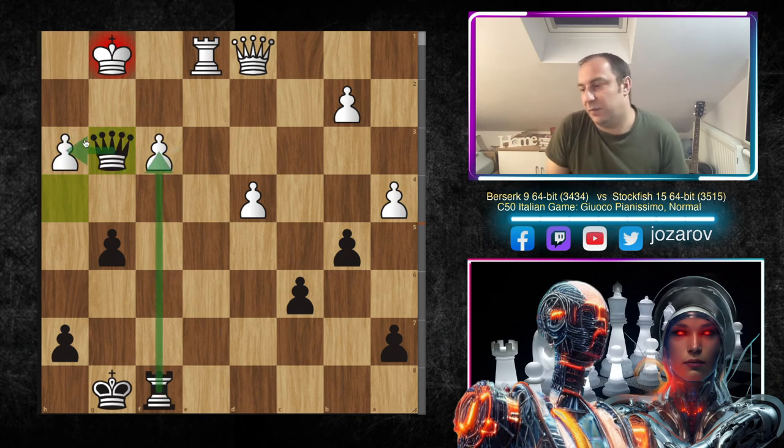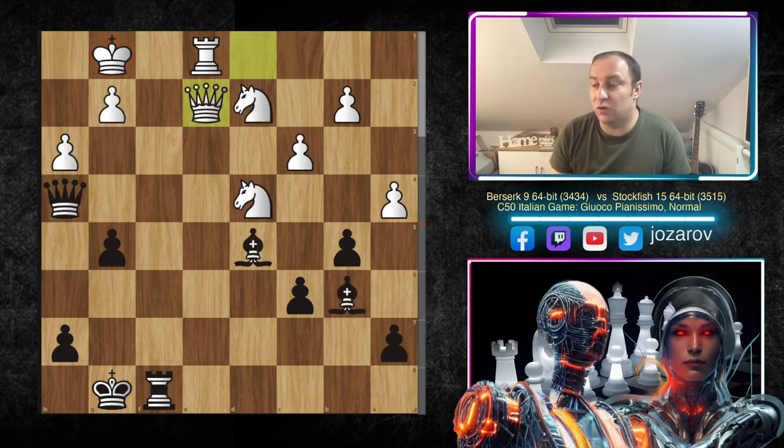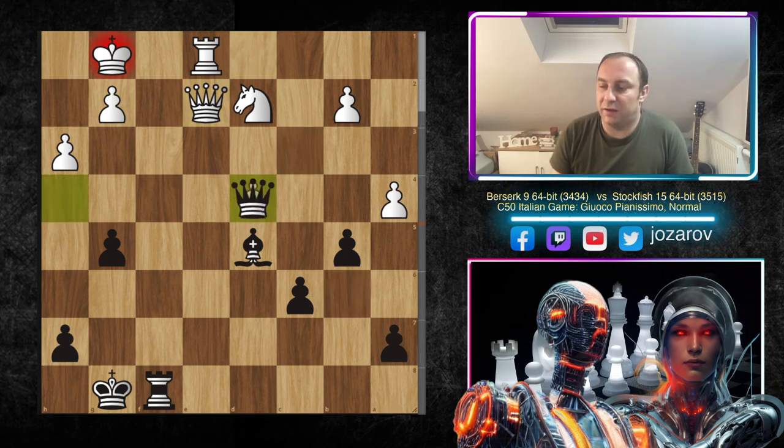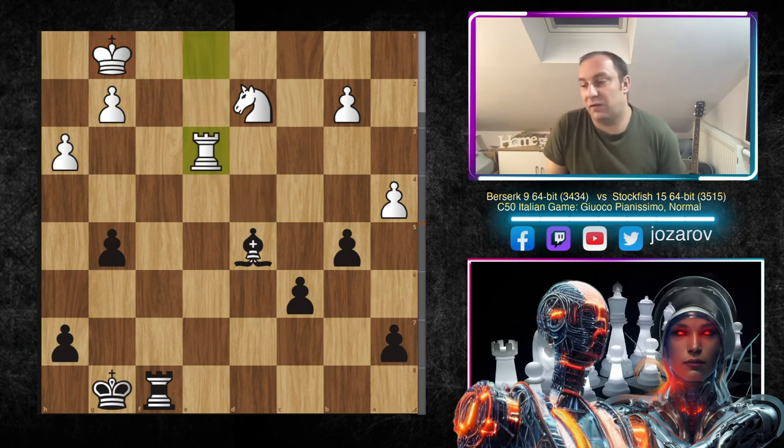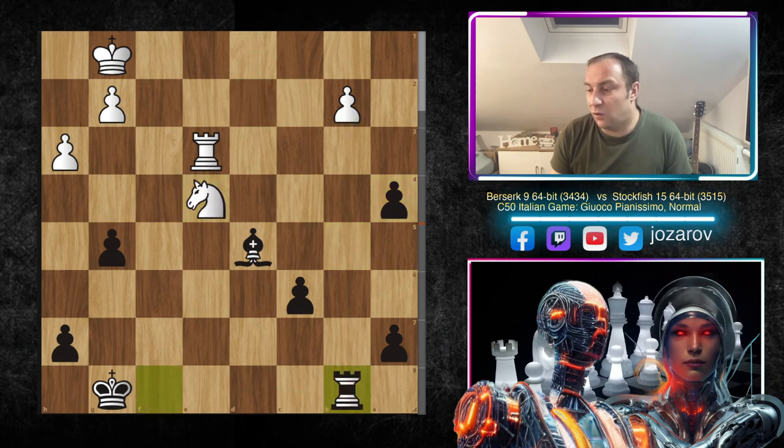So after Queen to h4, we have Queen to e2, but now Stockfish grabs the knight and also grabs a pawn. We have Queen to e3, after Queen takes e3, Rook takes e3. We've reached the endgame where black is up a whole pawn with a completely winning endgame. Stockfish took simply another pawn: b takes a4, and now continues the pressure against the weak pawn on b2. In the continuation: Knight to e4, Rook to b8, Rook to e2, h6, fixing things including the weak pawn on g5.